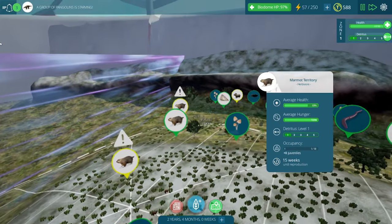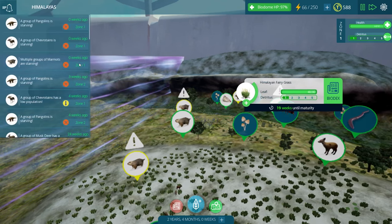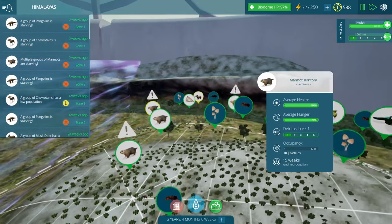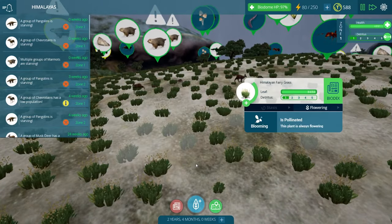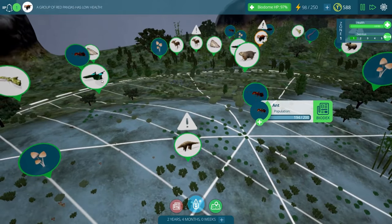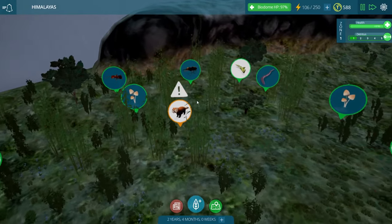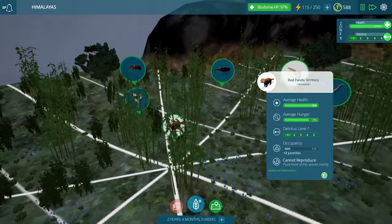It looks like some of these areas are struggling. Why are you guys so hungry? And the pangolins again - what is going on here? There is so much food, you've got to be kidding me. I am looking at the marmots right now and they appear to be starving a little bit, but now they're finally going to get some food. They can eat the fairy grass, right? And the same with the chevrotains. The pangolins - I just literally do not understand why they are starving. Oh, the red pandas have low health - that's a different little notification. Are you okay guys? Are you feeling sick? That's very strange, and there's only one left over here too.